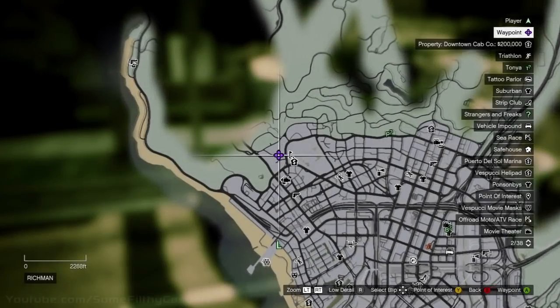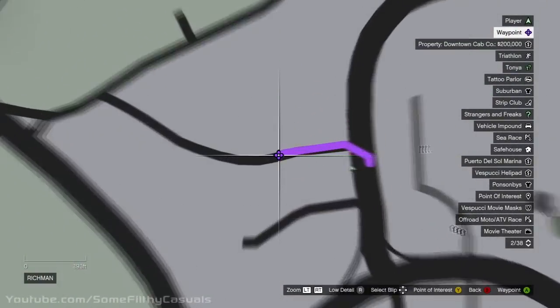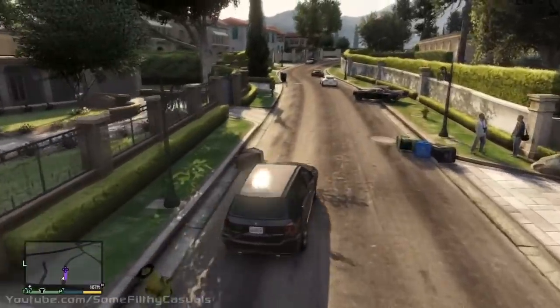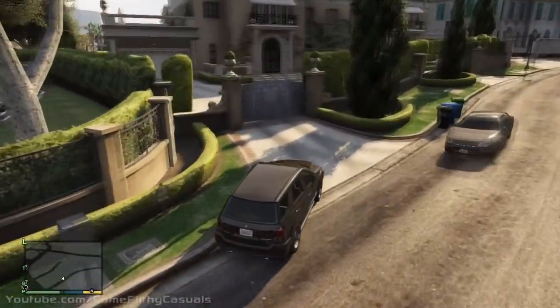Hey what's up guys, it's Melkor with some filthy casuals bringing you a tutorial on the gate launch glitch for GTA 5. What you'll want to do is go to this location on the map, there'll be a couple houses with these blue gates. Once you're there you want to grab a car, drive into the gate, and if you do it correctly you'll be launched into the air.